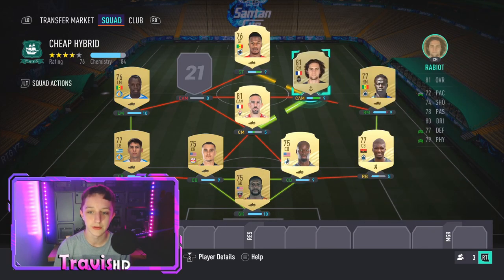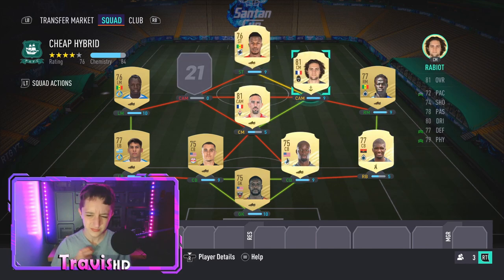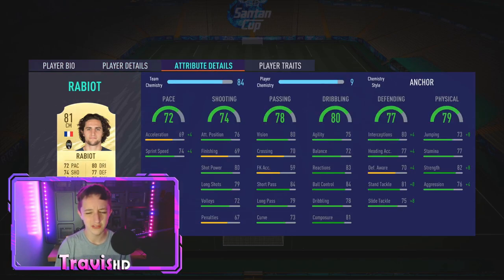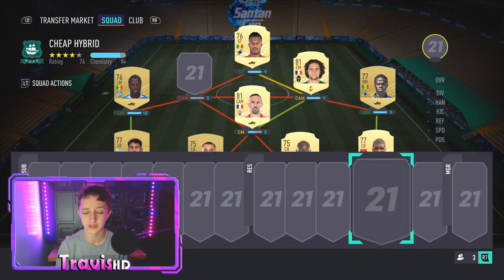Coming in as a holding midfielder, cutting those lanes — DM, whatever you want him to be — we've got Rabiot for 1,000 coins. I've actually been using this card on my main team and he's done a fantastic job. 6'4", medium/medium. His stats are so well-rounded. French, Serie A — that's all that needs to be said.